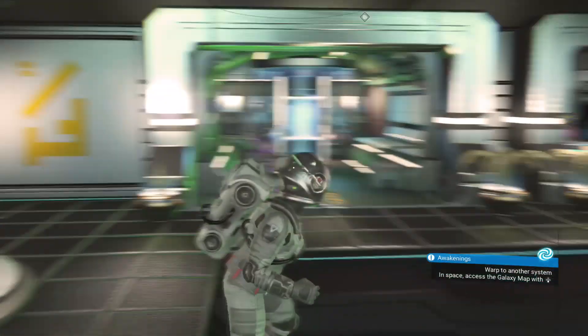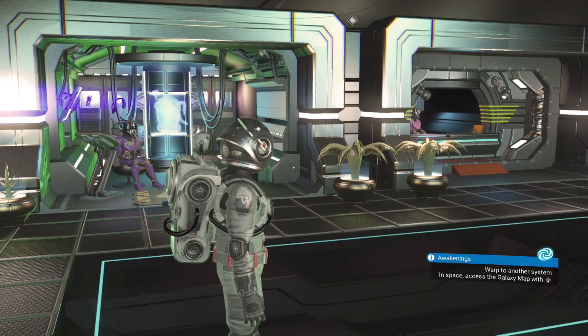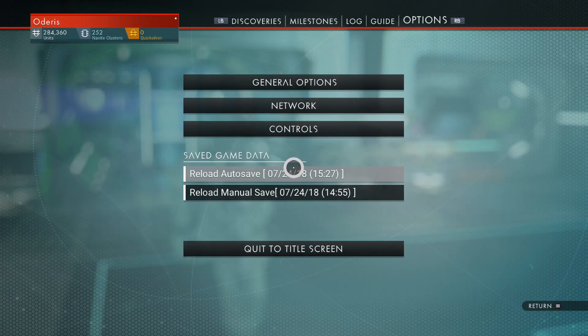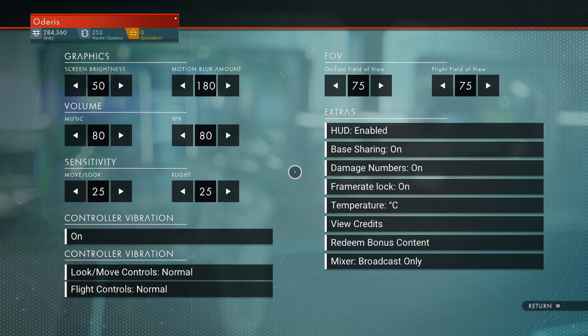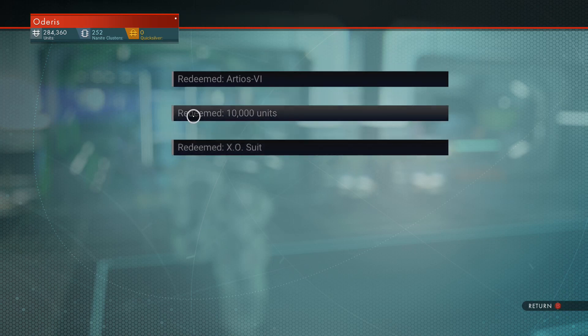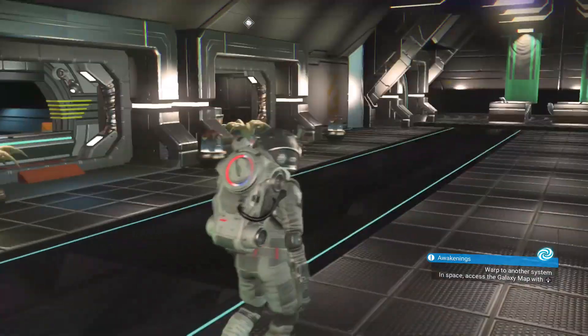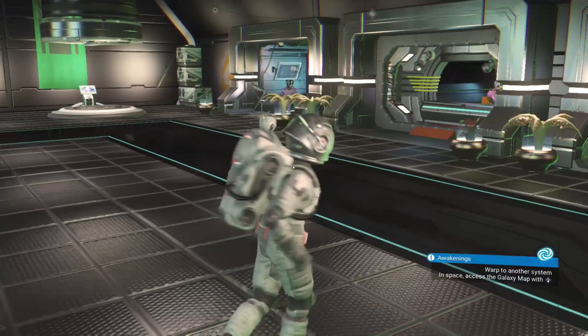Now if you want to know how to get your pre-order rewards, you're going to hit your options tab, go to General Options, and then go to Rewards. As you can see, I've already redeemed all mine. You should get a cool multi-tool, the Xbox gear, and 10,000 credits.